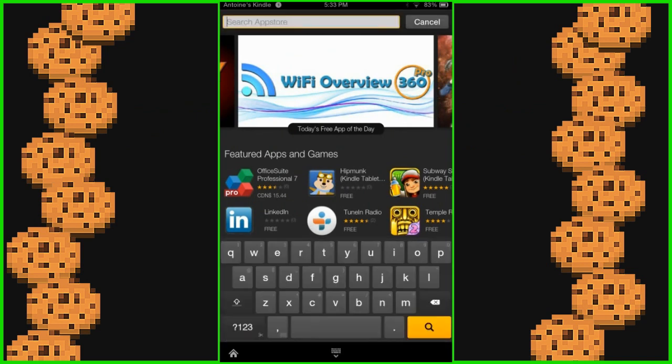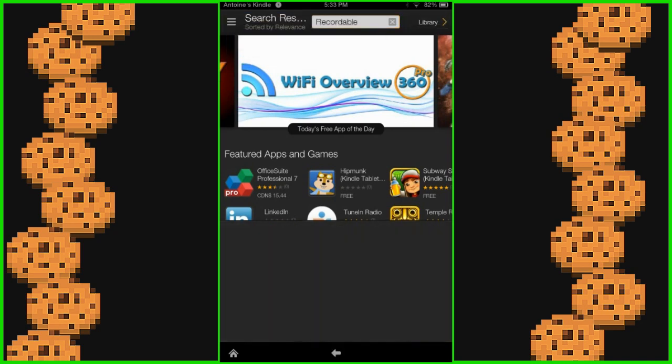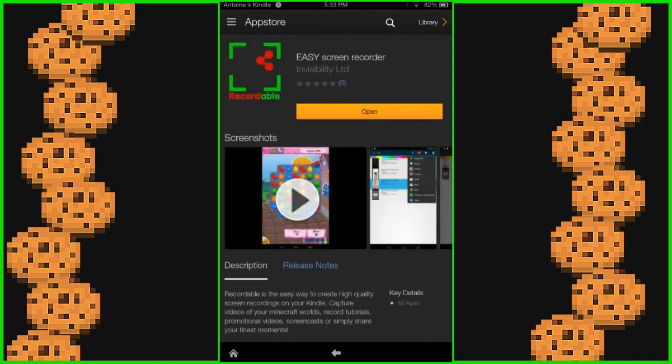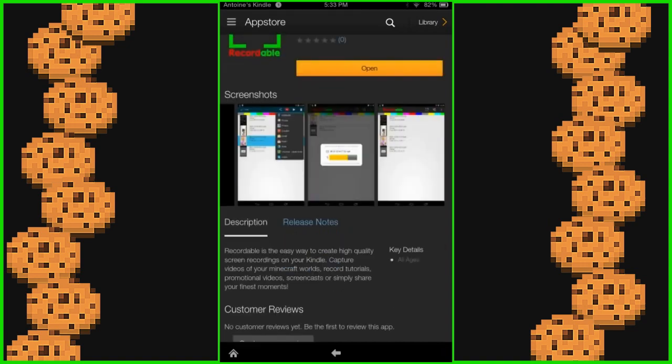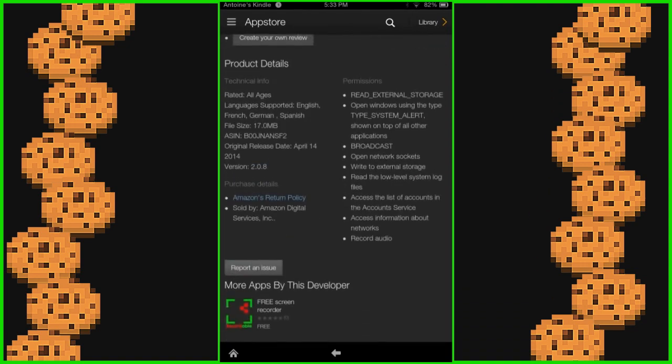So what you do is you go on your Kindle Fire store — and some of you guys actually have a Kindle Fire too, which is cool — and you click Recordable. I want to point out that this application is not the best at recording. If you saw my update video, it's pretty laggy, a little bit chunky.